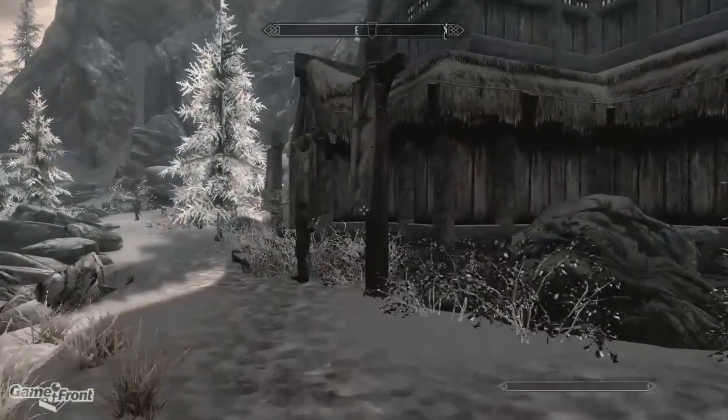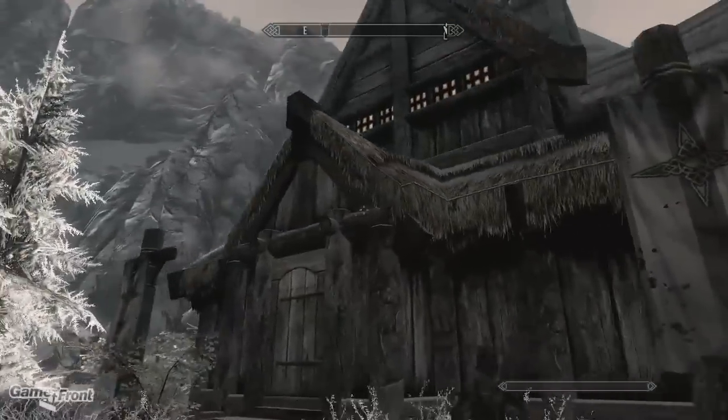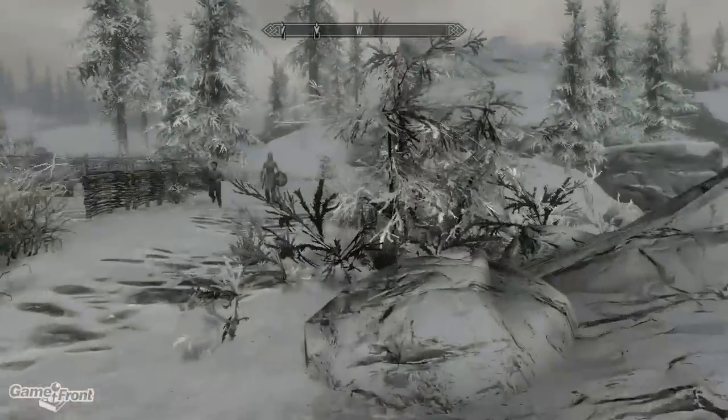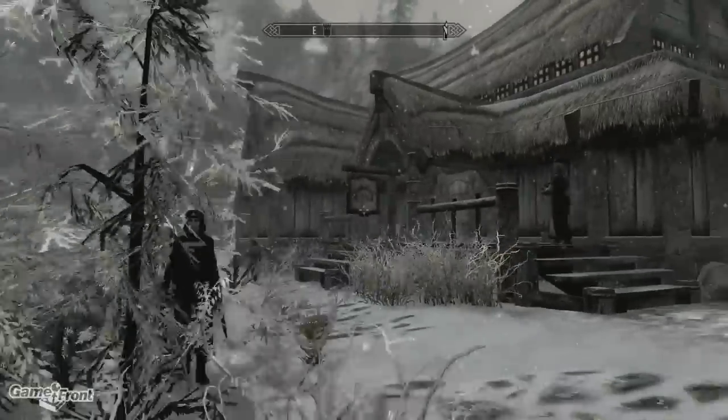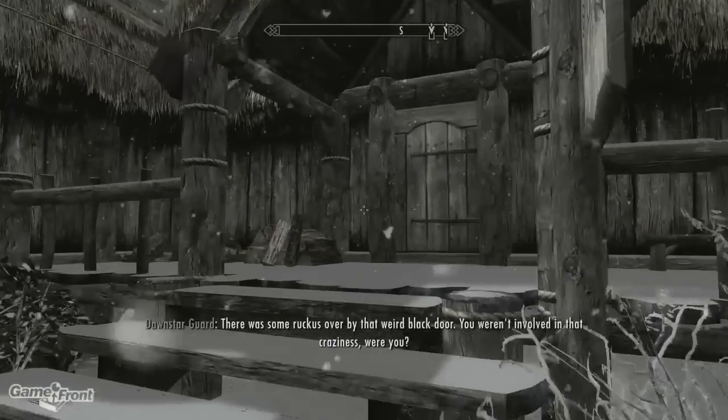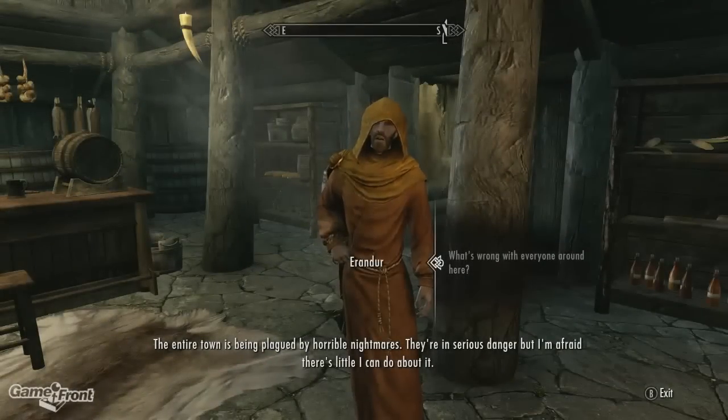The land near Dawnstar is probably the most time consuming of all the plots of land, as you'll need to have completed the Daedric quest Waking Nightmare, in addition to taking down a giant for the Jarl. You can get the Waking Nightmare quest by talking with Erandur at Dawnstar's Windpeak Inn.